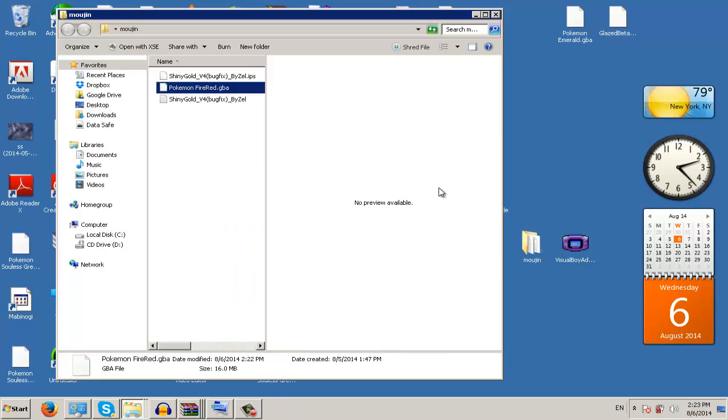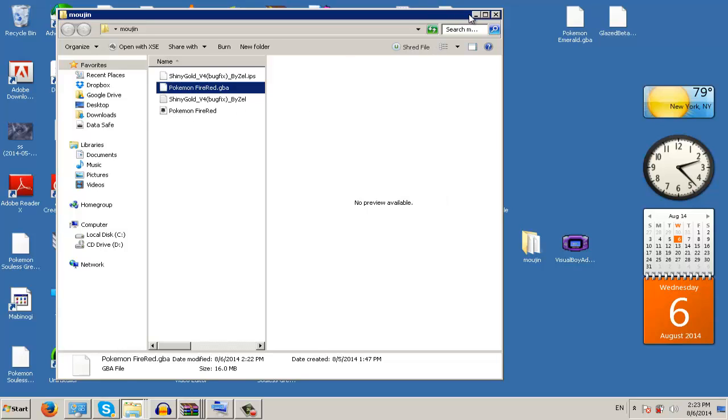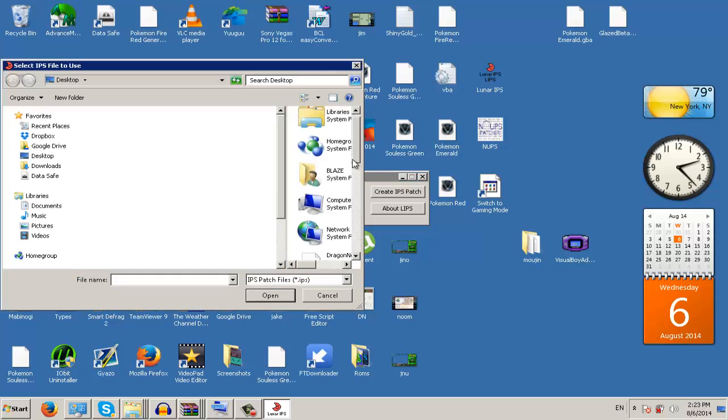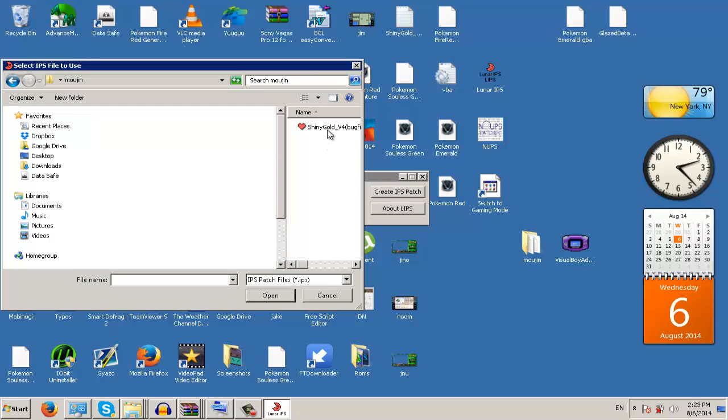See how easy it is? For some people it doesn't work, but Lunar IPS should work for everybody — it works for XP, Windows Vista, 7, and on and on. Basically: click Lunar, have these two options checked, click Apply Patch, scroll down, look for the IPS patch file, click the IPS patch, then click FireRed as the ROM. That's all you've got to do.